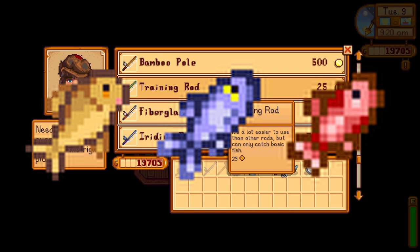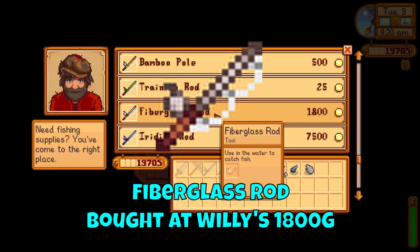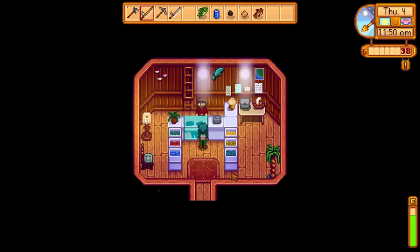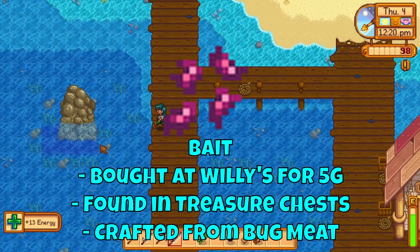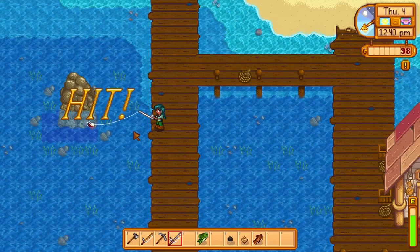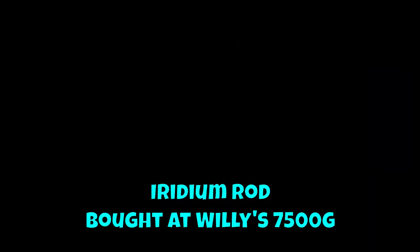The fiberglass rod, which I would definitely recommend getting as early as you can, costs 1800 gold from Willy. It requires you to be level 2 in fishing, and Willy will send you a letter saying it has become available at his store. The rod gives you access to bait being added to the rod. Bait can be bought from Willy for 5 gold each, found in treasure chests, or crafted from bug meat found in the mines northeast of Pelican Town when you hit fishing level 2. Bait allows the fish to bite faster, which means a quicker day of fishing.